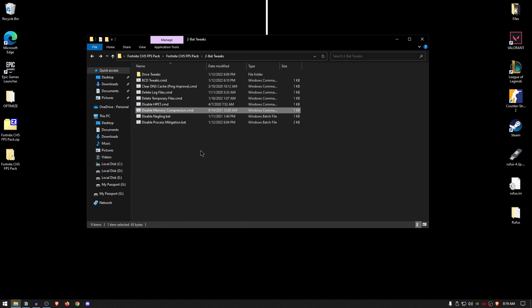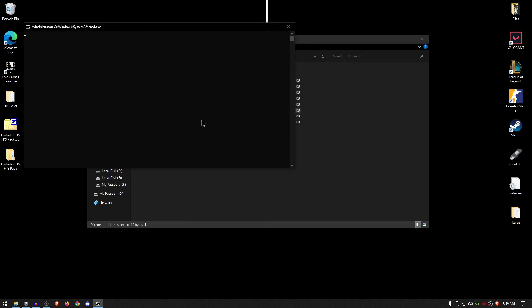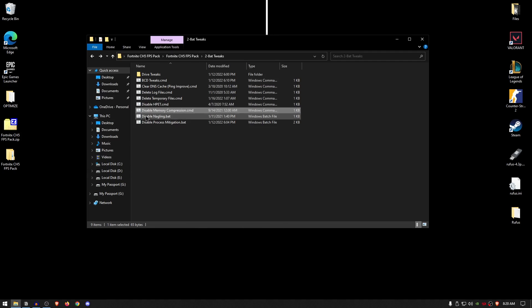For disable memory compression — in theory, enabling memory compression should be good as it allows you to compress memory for unused apps. However, in practical implementation, many services required by your games may be placed in the compressed section of memory, which actually causes a lot of delays and lag inside games. So we're going to disable memory compression. Simply right click on the disable memory compression.cmd and run it as administrator. For the disable Nagle's algorithm, this is a really popular algorithm recommended by many optimizers to be disabled for network optimization. Simply right click, run it as administrator, and that's it.